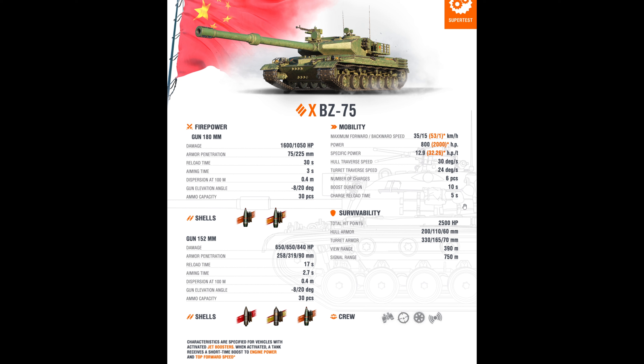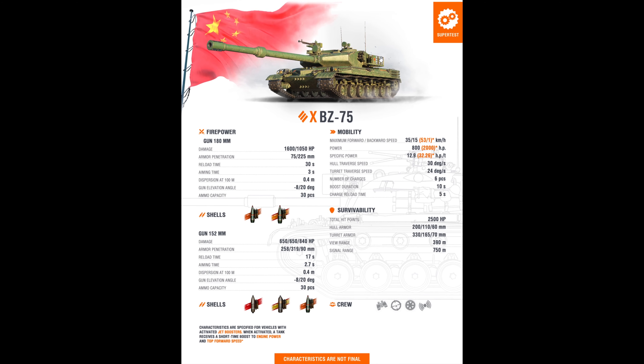The BZ-75 has 2500 HP, a little chunkier than the IS-7 or about the same as the IS-4. Hull front is 200 millimeters, hull sides 110, rear 60. Turret front is 330 millimeters — a rounded sloped chunk of thick armor, not space armor. Turret sides are 165 and rear is 70. View range is 390, radio is standard.